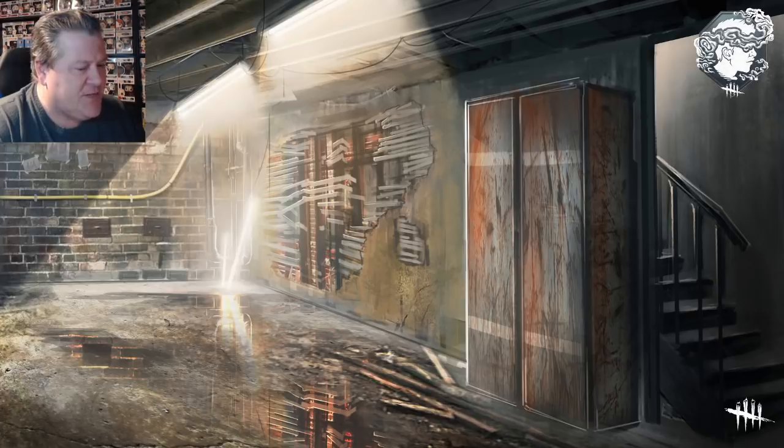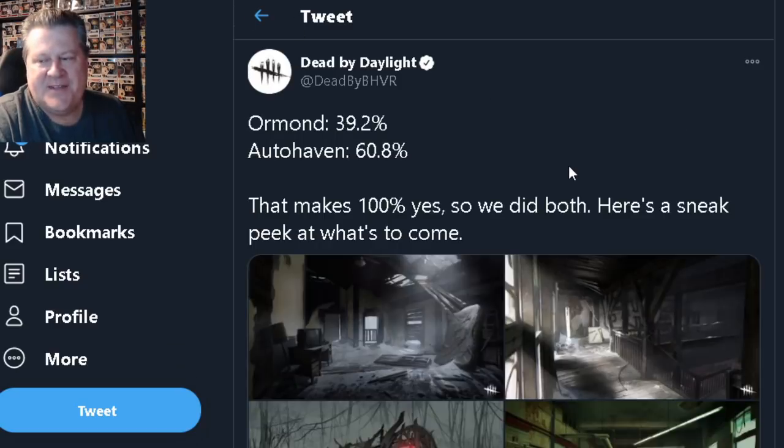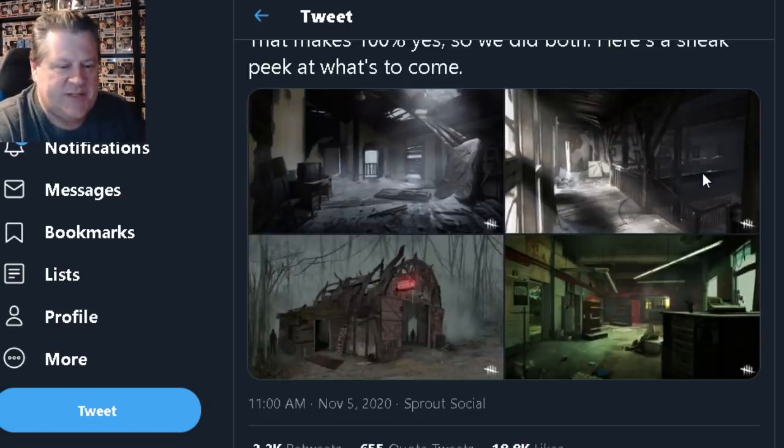It started on November 2nd with this tweet: 'What if we updated the graphics on Ormond or Autohaven?' — JK, unless — and then they had a poll. I voted with the majority for Autohaven because I wanted to see the green tint go away. Ormond was 39% and change, Autohaven was 60% and change. That makes 100%, so we did both. Here's a sneak peek of what's to come.